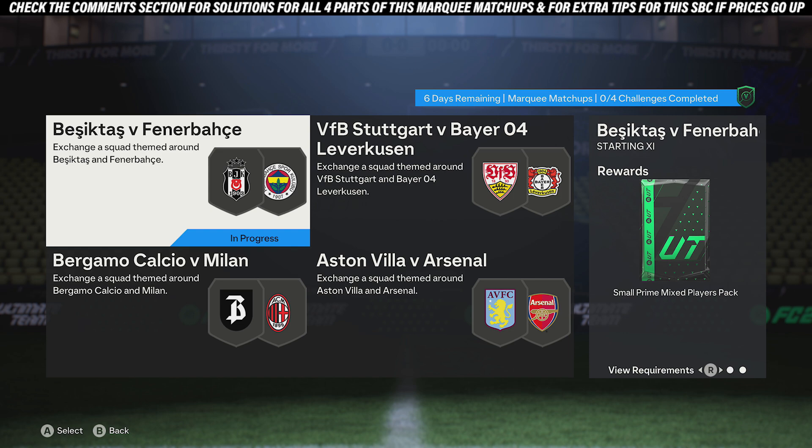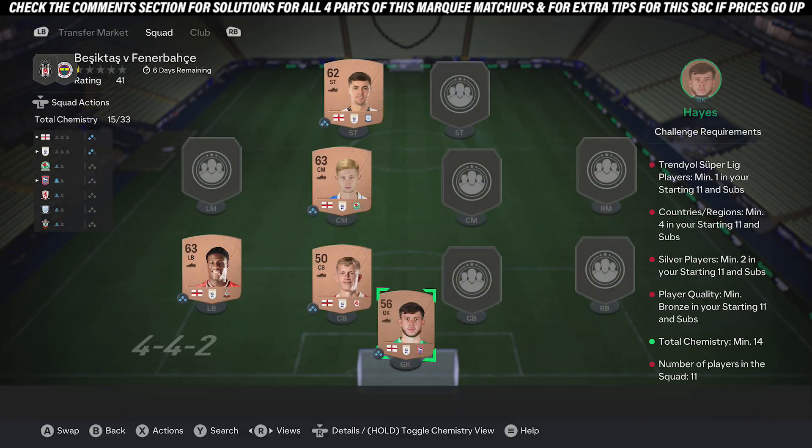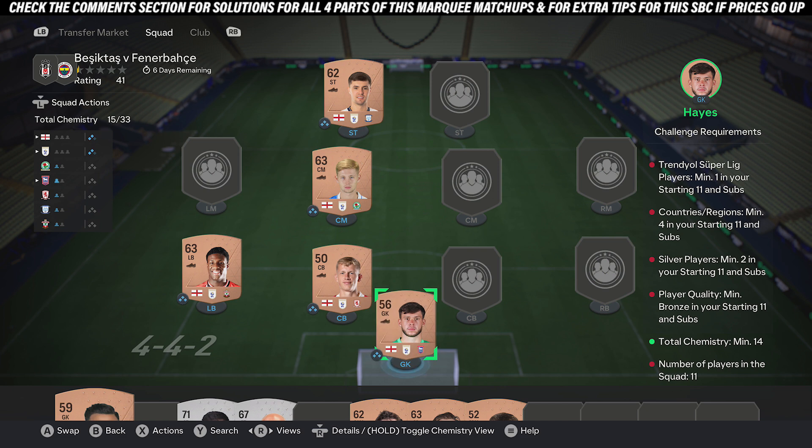Jumping into this part of my key matchups just here, to get a small Prime Mixed Players pack. For all the requirements: it is going to be at least one player from the Super League, at least four different countries in the team, at least two Steel players, and 14 Chemistry.